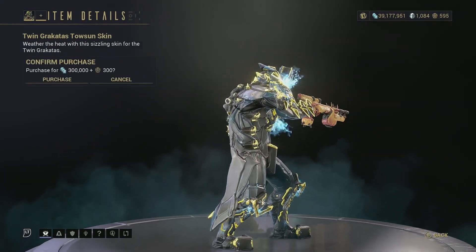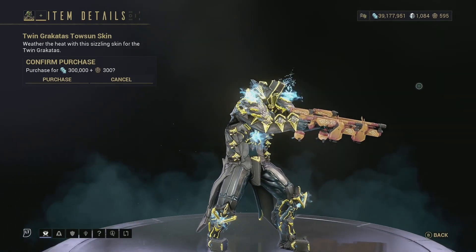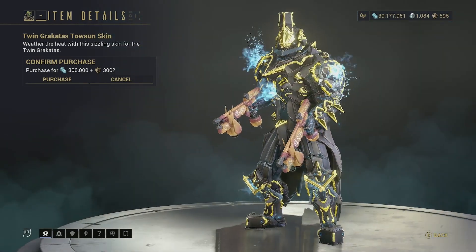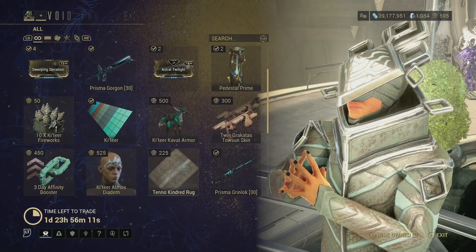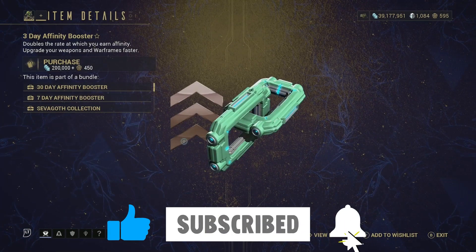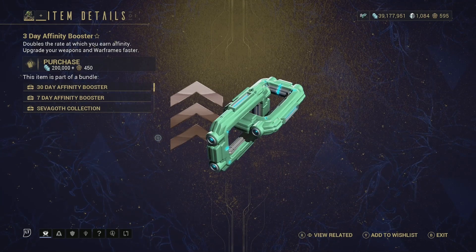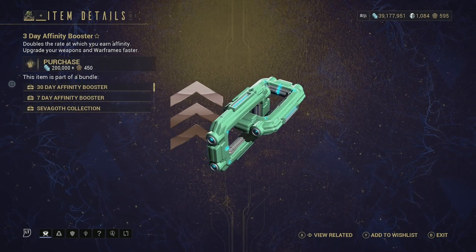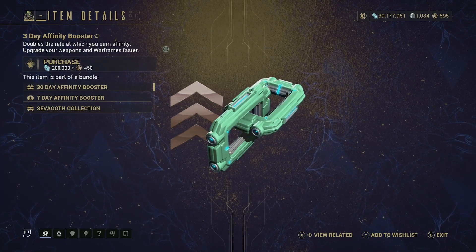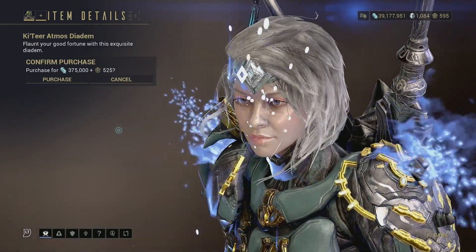Then we have the Tosun Skin for the Twin Grakatas — I don't think anyone has purchased this in the whole lifespan of this game. It looks pretty disgusting. Then we have a Three-Day Affinity Booster — you can't go wrong with it. Instead of using platinum to buy it, you can use credits and ducats. If you don't have platinum, this is an easy way to get it.